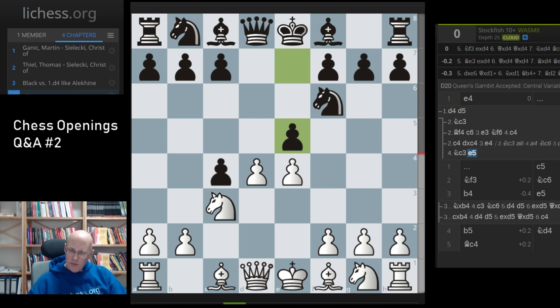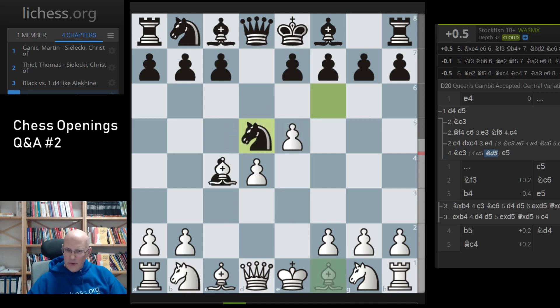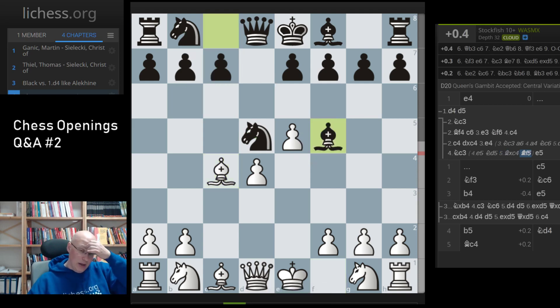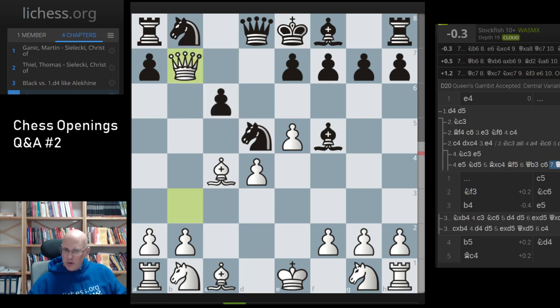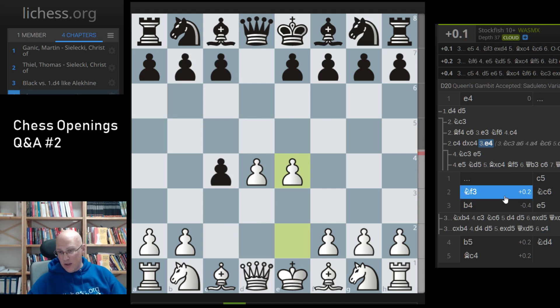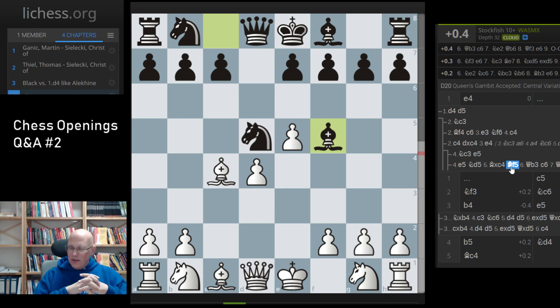My recommendation against e4 in the QGA is to play Nf6. There are other options but Nf6 is most straightforward. Nc3 is not good due to e5 — please check the details. After e5 Nd5 Bc4, you have a choice between Nc6, Nb6, or Bf5. The latest fashion is Bf5, a move I've played in blitz games that catches white players unawares. After Qb3, c6 is playable because Qb7 Nb6 is fine for black. It's a simple recipe and you can play on move five a line white players probably never seen.